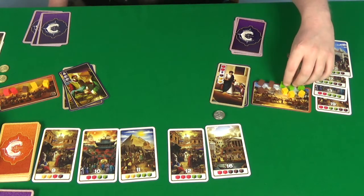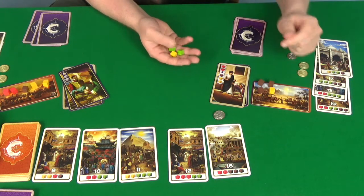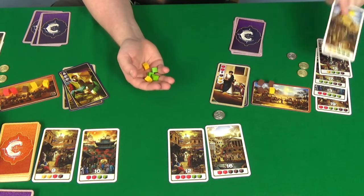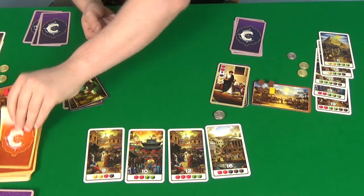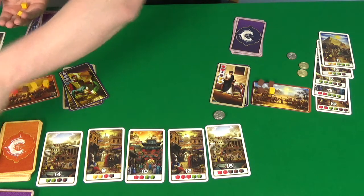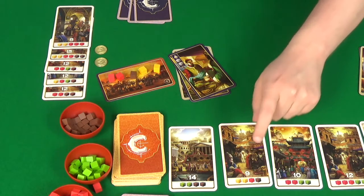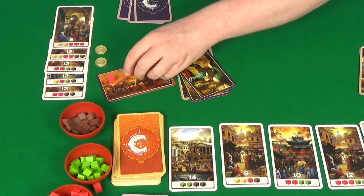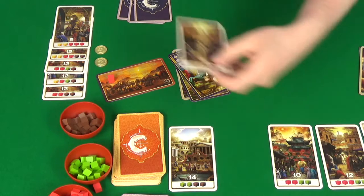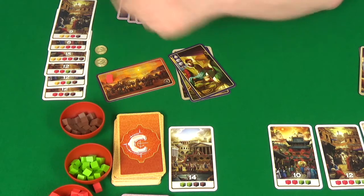I'll trade my brown for 3 more yellow and a green. Rogue will gain 2 yellow, which will mean next time she can claim a card. I need to rest. As expected, Rogue is going to claim her fifth card with 3 red and 2 yellow. Now if we were playing more than two players this would be the end game trigger, but we're playing with two so we've got one more claim until the end game is triggered. The new one out is 2 yellow, a red, and a brown. I'll trade 5 yellow for 3 green. Rogue will rest. I'll play that and gain a green and a yellow.